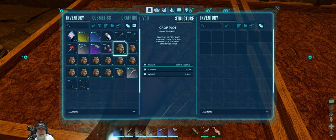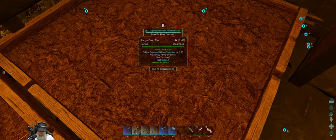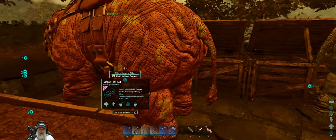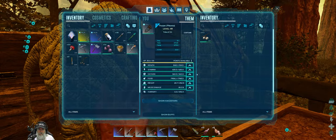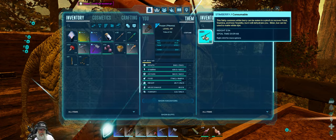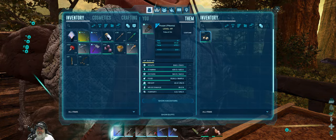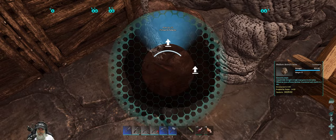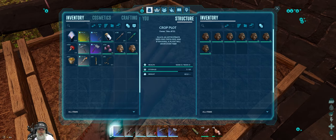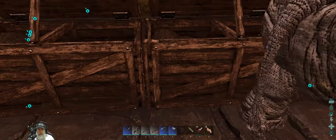Alright guys, I'm back at the base here. Just finishing getting all the poop taken care of. I have all of the compost bins full of poop with some thatch to make fertilizer. We need a couple more pieces. Basically all you do is put stimberries in these guys, start feeding them, and they start pooping. That's probably enough. Let's pick up all nearby, and we'll put straight-up poop in the crop plots until the fertilizer is ready. It takes a while for it to convert into fertilizer.